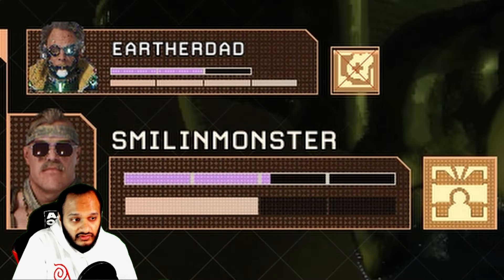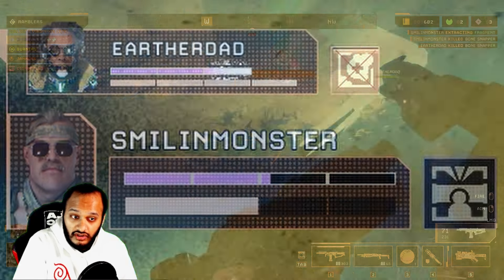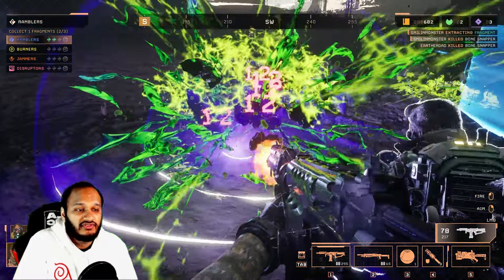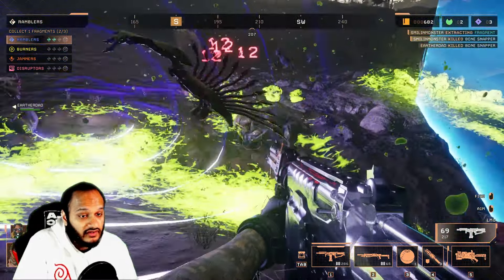To activate an ability, press Q once the ability icon is fully charged. Each ability takes 60 seconds to recharge after use, displayed in the bottom left of the UI alongside the health and armor bars.